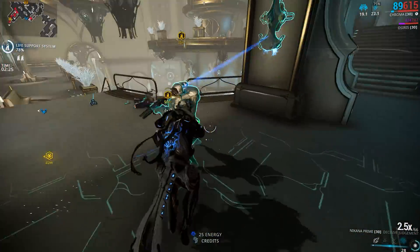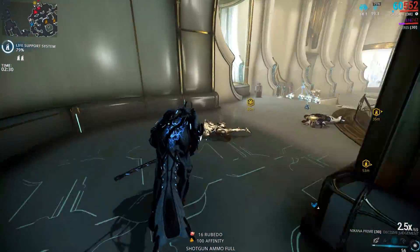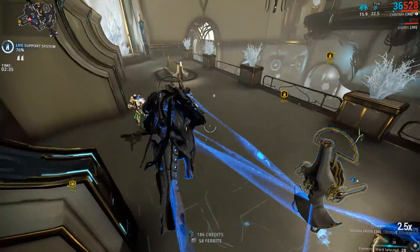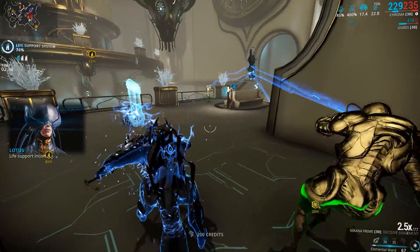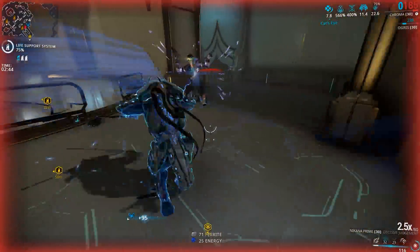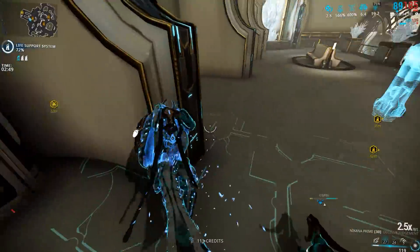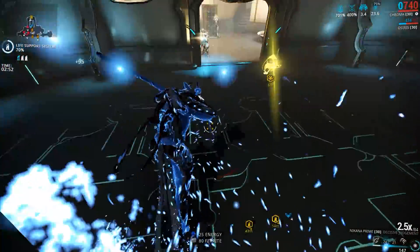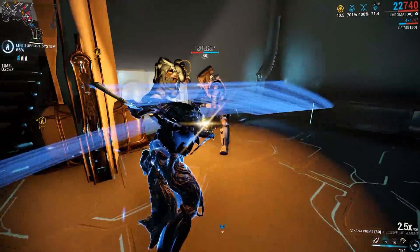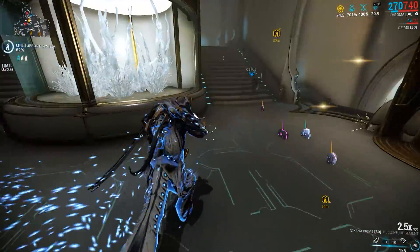In addition to that, when you have the Adarza Kavat or the Smeeta Kavat, they don't directly increase your critical damage per se, but in theory, when they give you that buff and you get red crits, they increase the multiplier for your critical chance. So if you have 10% critical chance and a Kavat gives you that critical buff, it multiplies your base or current critical chance by a certain number, which often pushes you into the red crit zone — and that's why you see those red digits on your screen.